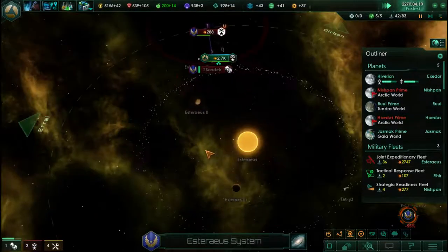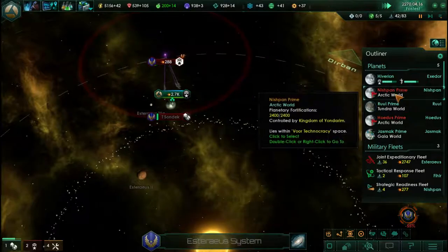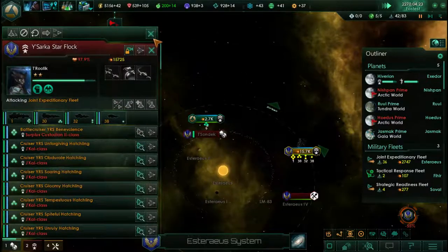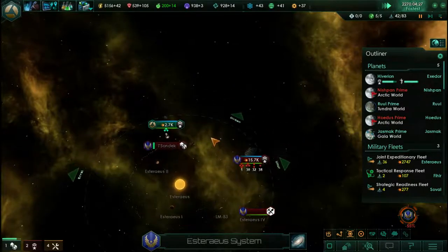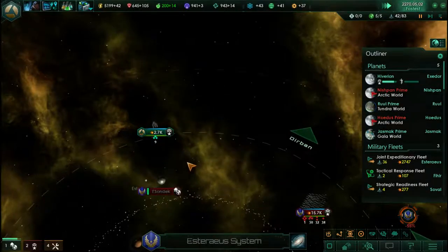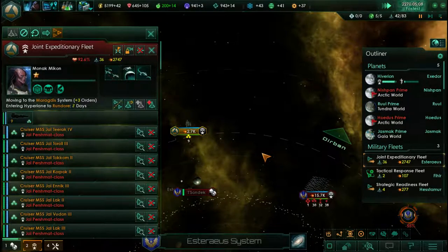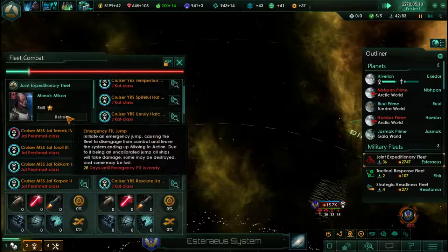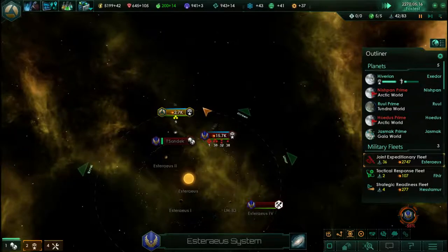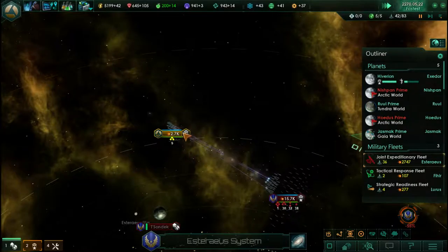Of course, there's a defense platform there, which is going to slow us down — might not make it. There's our fleet. I don't think we're going to be able to jump out in time — I'd be really surprised if we do. Come on guys, run like your life depends on it! Nine, eight, seven, six... no. 30 days until we can jump out. Well, this is not looking good. 2.7 versus 17k.